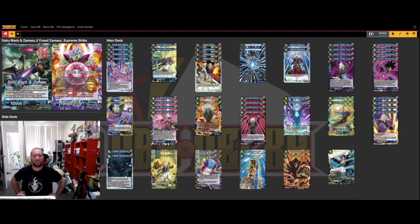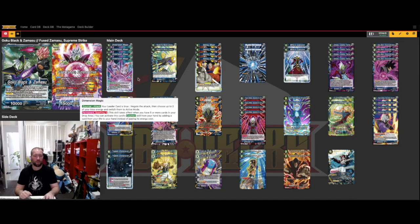G'day guys, Sam from the Saibamen here. Today we are doing a Fused Zamasu deck profile with Set 10 included. This is the Set 7 Fused Zamasu leader card that ramps the opponent and deals for life when they get to 8 energy. I've always loved this deck — I got the silver metal card of the leader and since then always wanted to make it good. It's mono blue now; I tried playing blue-yellow but it was a bit too clunky, and there are enough blue cards now that it works really well.